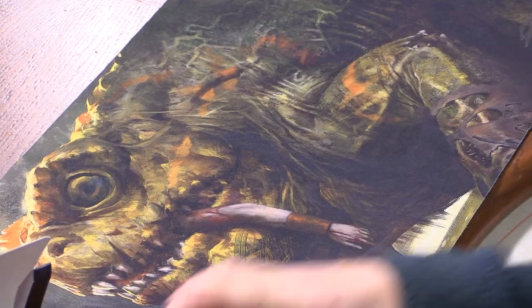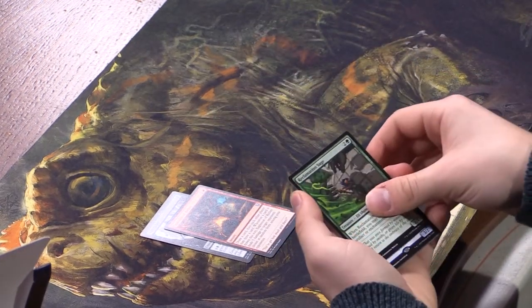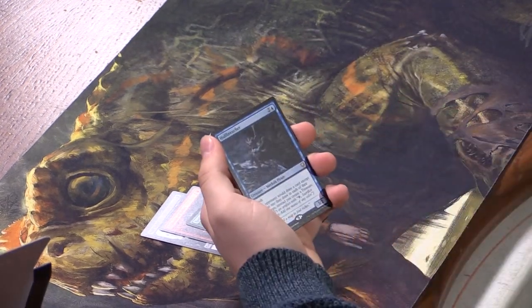Commander Sphere — that's nice. Null Collar. Explosion of Riches — nice. Reclamation Sage. And Hull Breacher — that's one we were looking for! Two and a blue for a 3/2 Merfolk Pirate with flash; if an opponent would draw a card except the first one in their draw step, instead you create a Treasure token. Kind of like Notion Thief, except instead of drawing those cards yourself you get Treasure tokens.